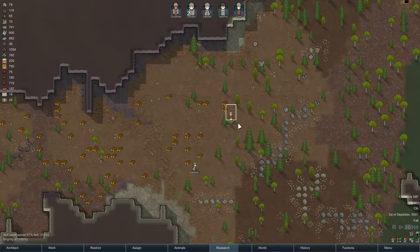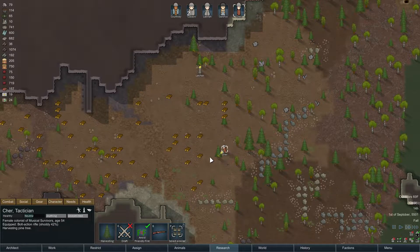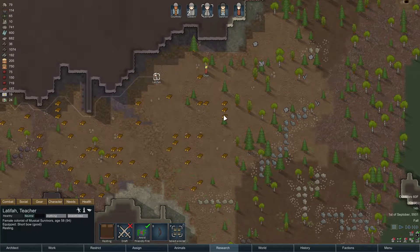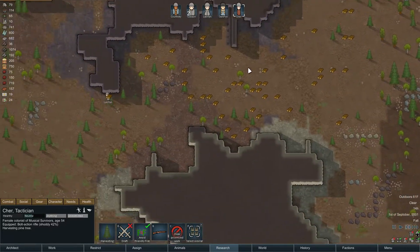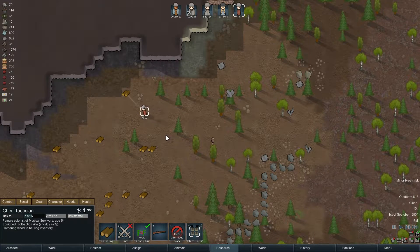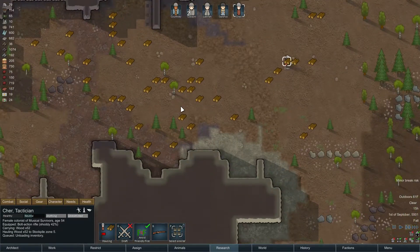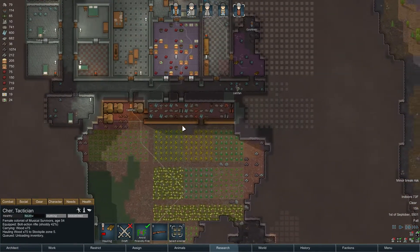Those are birch, not ironwood. I want these people to haul before they go back in, and they probably won't unless I make them. See, that's why I'm standing here watching this nonsense. I think I'm gonna do a priority haul on that at some point.